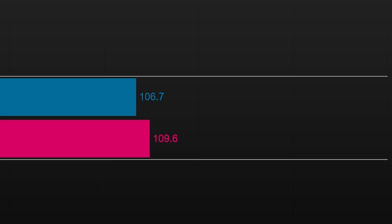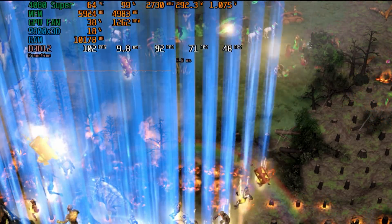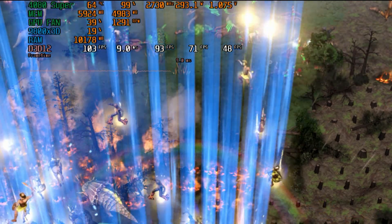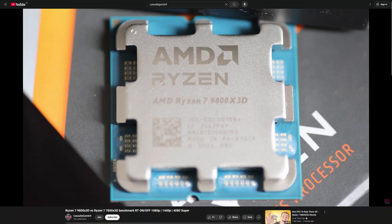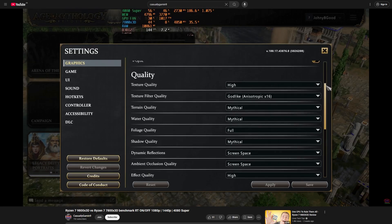Before we dive into the side by side runs, I'm considering a tie whenever there is a performance difference of 3 frames per second or less at above 50 fps, as this small difference can be attributed to margin of error. Some runs had more frame drops than others and this will affect the 1 percent lows and 0.1 percent as well. The graphics settings used for testing are shown before the side by side run.